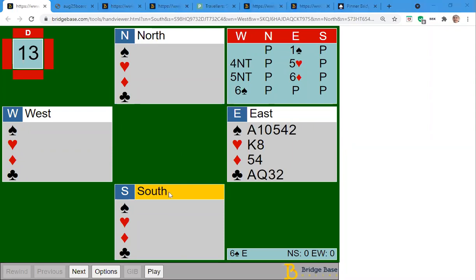The bidding should probably go something like this: East opens a spade, West goes maybe straight into four no trump, you show two aces with five hearts, five no trump asks about kings, you show one king — the king of hearts — and your partner settles in six spades.